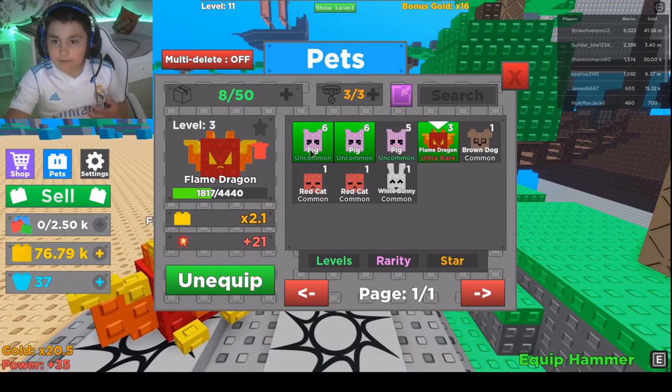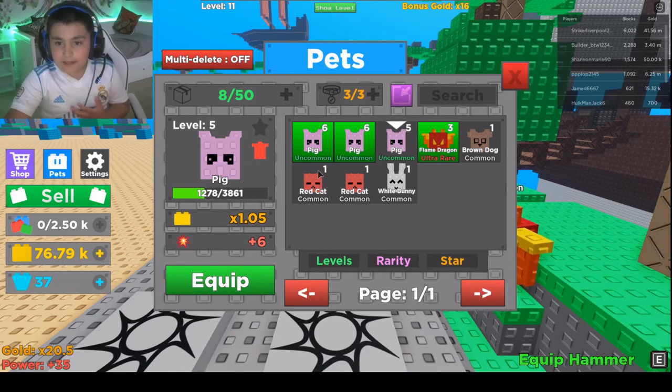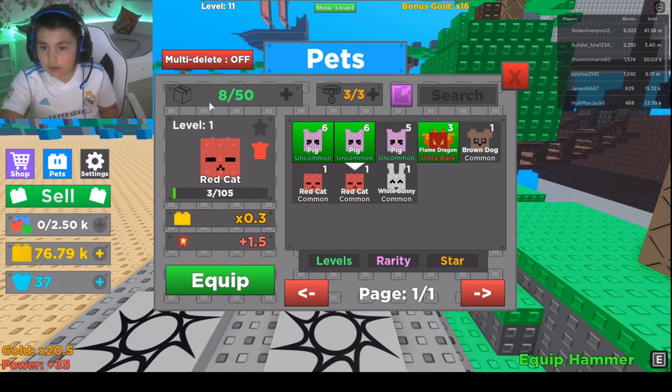I'm going to give you a review of all my pets. I got three pigs, two red cats — three uncommon, which are pigs, and two red cats which are common, and one white bunny which is common.